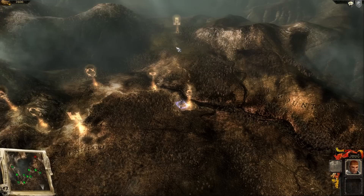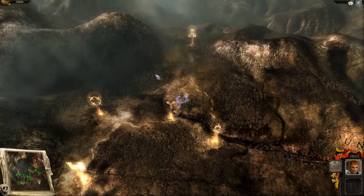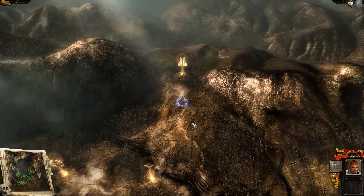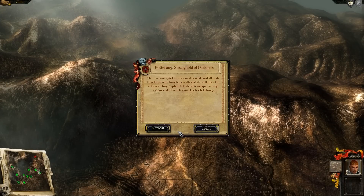So now we will advance on the stronghold. Somebody asked if huntsmen are just not as good at ranged combat as handgunners, what's the point of them? And as somebody said in the thread, they can stealth, so I'm going to show that in this mission. This Chaos Occupied Fortress must be retaken — we must breach the wall, storm the castle. Captain Feldsturm is an expert, so we will listen to him closely.